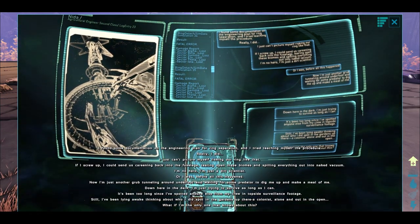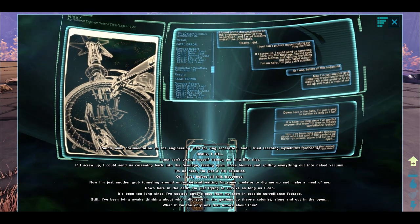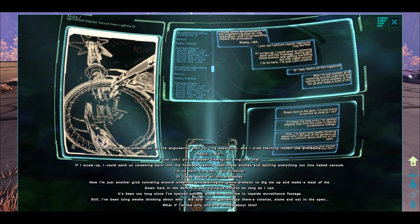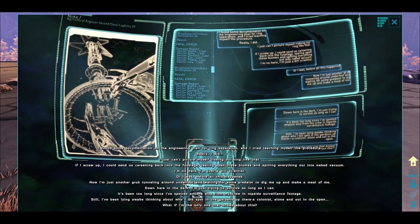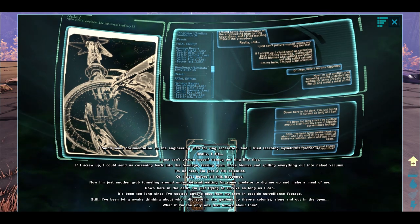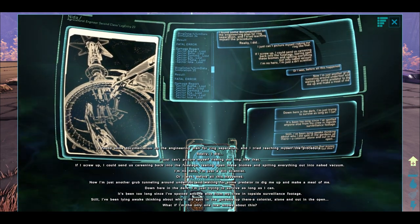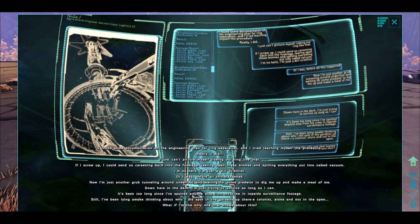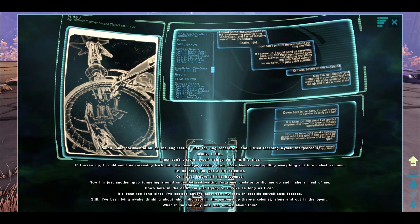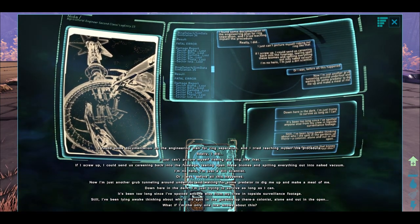I found some documentation on the engineering plan for ring separation, and I tried teaching myself the procedure. Really, I did. I just can't picture myself risking our ring like that. If I screw up, I could send us careening back into the fuselage, tearing open these biomes and spilling everything out into naked vacuum. I'm no hero. I'm just a dirt scientist. Or I was, before all this happened. Now I'm just another grub tunneling around the underfoot and waiting for some predator to dig me up and make a meal of me. Down here in the dark, I'm just trying to survive as long as I can.